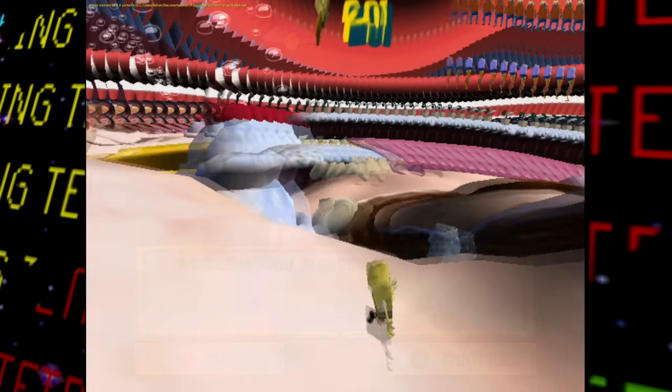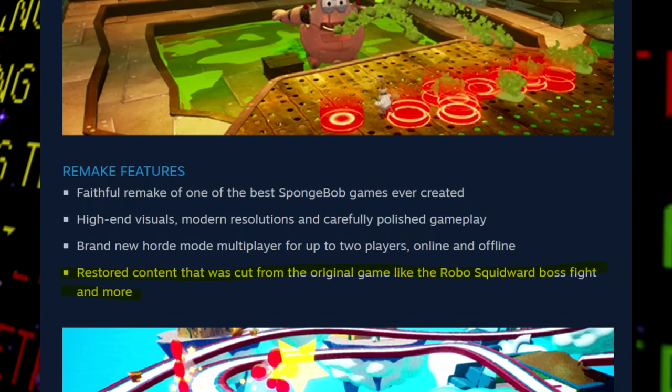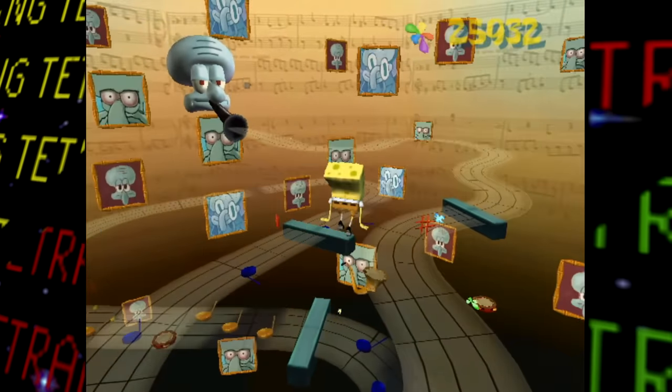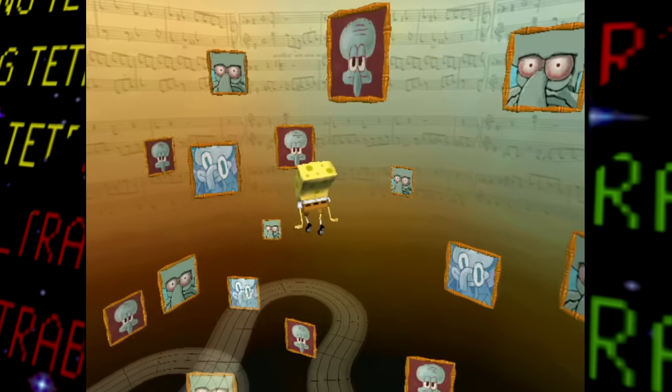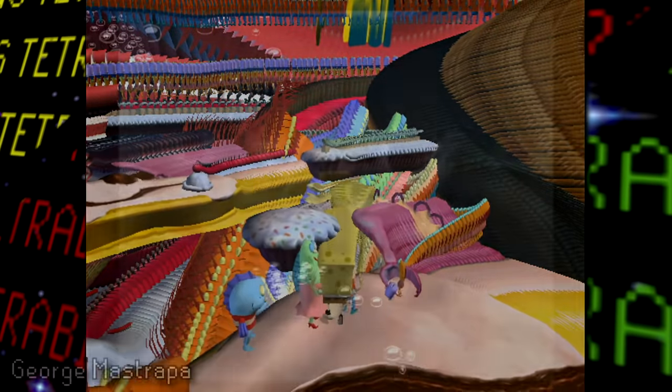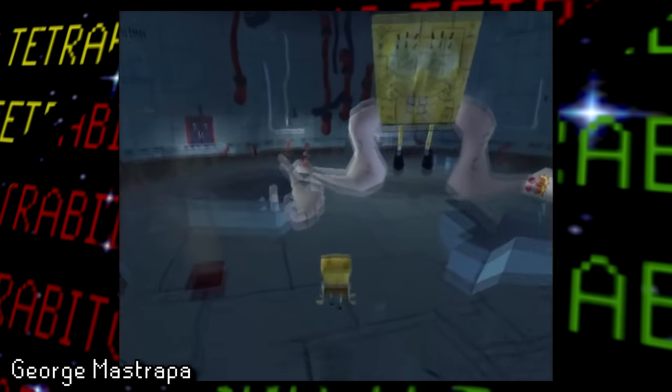Apparently the developers of the Rehydrated remake have said that previously cut content from the original is going to be added in. I'm really excited to see what's going to be added. I doubt stuff like the unused dialogue will be included, but it'd be cool to see the scrapped Patrick's dream stage return or the unused phase in the Robo-SpongeBob fight. I guess only time will tell.